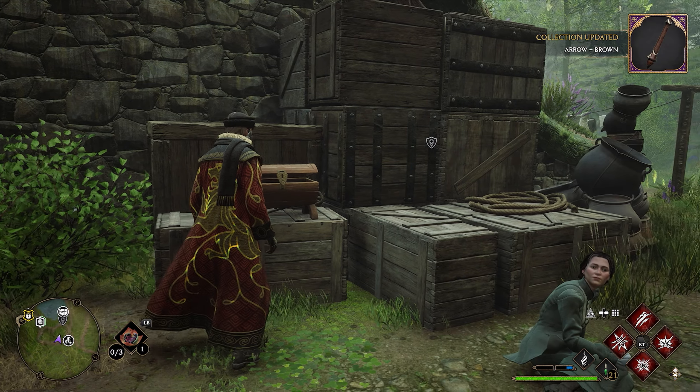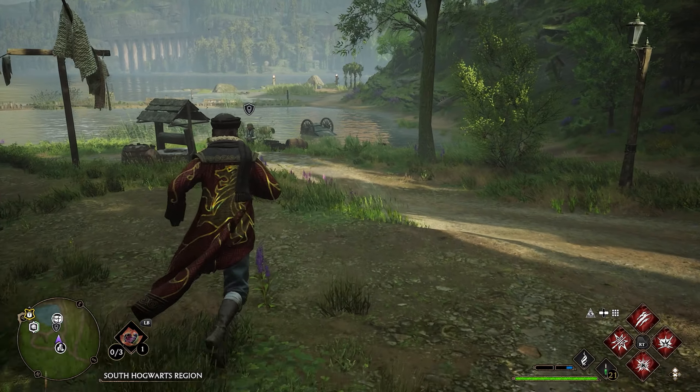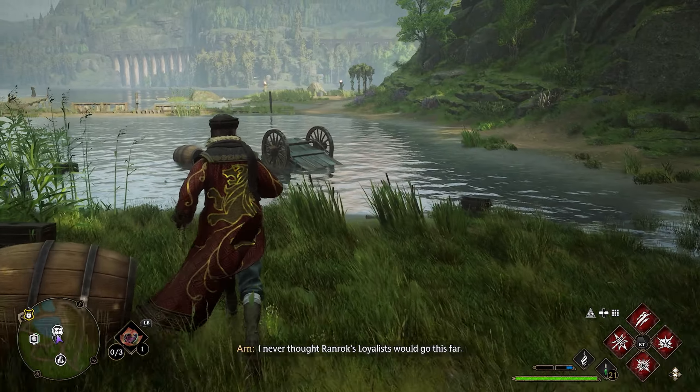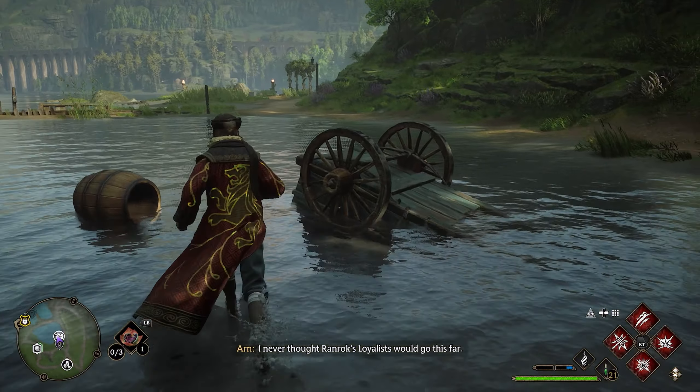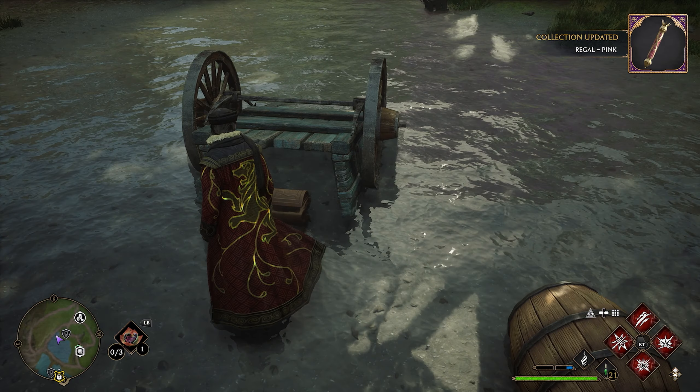We'll grab this one and then continue to go around the backside, following this path down to the lake. Down here in this little area where the water is, we're going to have a cart that's upside down. Our third chest is going to be inside of this cart. Come around the corner here and there you go — you've got your three collection chests here in Lower Hogsfield.